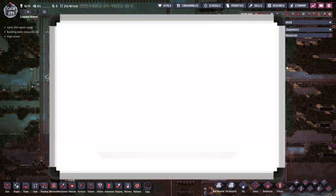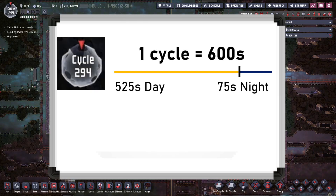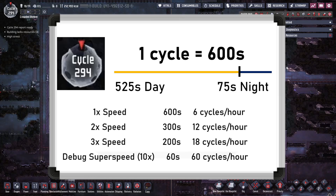To start with the basics, one cycle in Oxygen Not Included is 600 real-world seconds. The daytime lasts for 525 seconds, and the nighttime for 75 seconds. Using the speed controls for 2x and 3x speed, the fastest a cycle can be completed is in 200 seconds, or 18 cycles per hour.